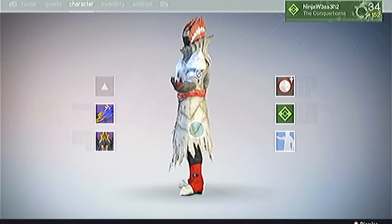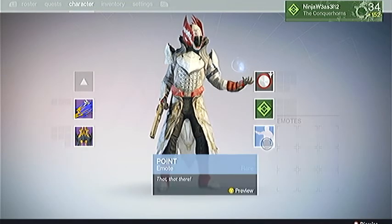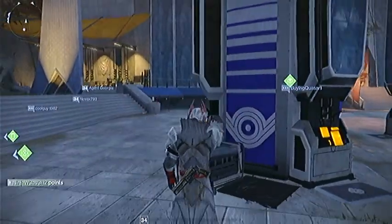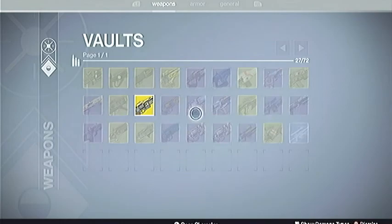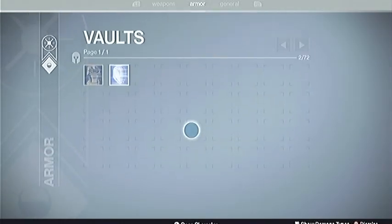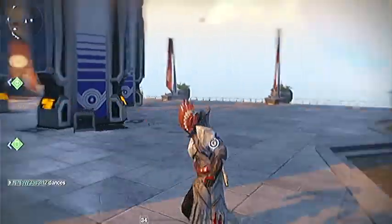Oh, that's nice — I like that, that is real nice. They implemented it so the Light Beyond Nemesis actually changes colors with the shader. We've got point emblems as well now, which is cool. And it even pops up and does a little animation — that's cool. Vault space is up to 72, with three pages now.